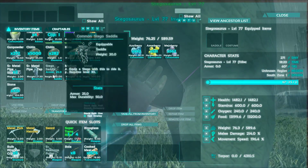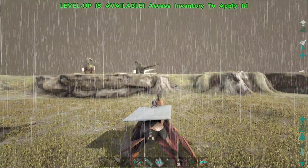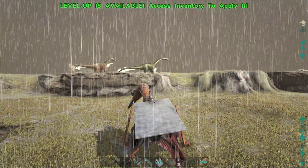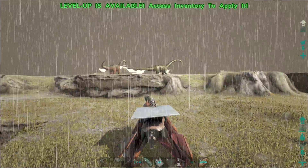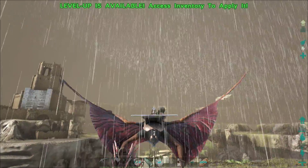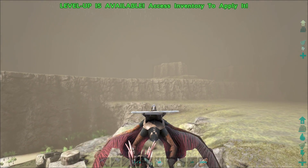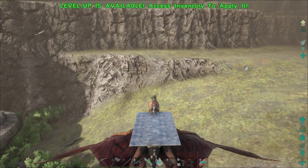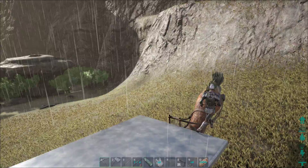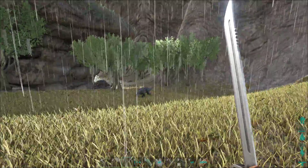Okay so we put the saddle on the stego, we're gonna pump weight for right now because we're gonna need a lot of weight on him. We'll pump some speed on this guy — that should be good. That's the only thing I don't like — when it rains it makes everything blurry.